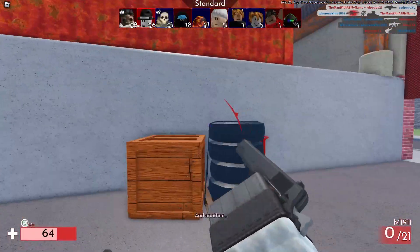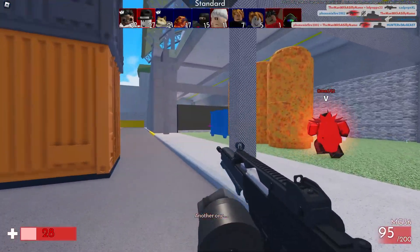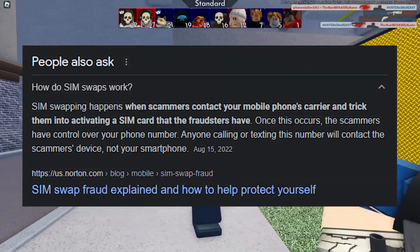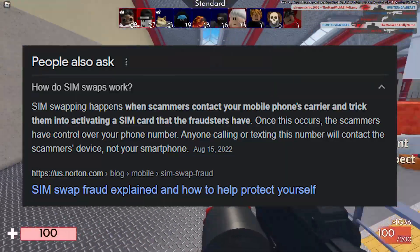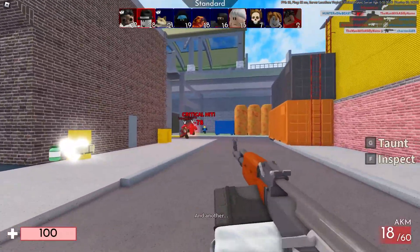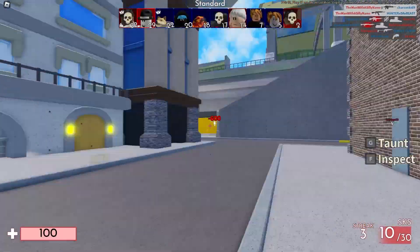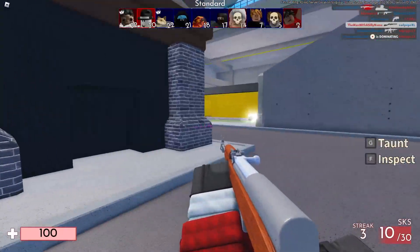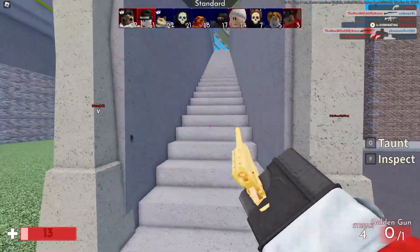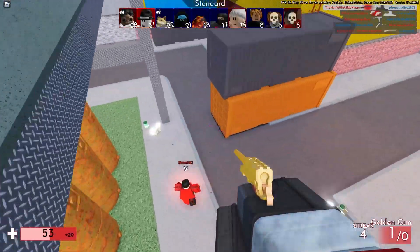The fifth tip to secure your Roblox account is: don't add a phone number. You might be surprised to hear this, but adding a phone number to your Roblox account can actually make it less secure. This is because of a method known as SIM swapping, where someone calls your phone service provider pretending to be you and redirects text messages to their phone. If someone does this, they can click 'forgot password' and use your phone number to recover your account, since any texts will go to their phone. Some Roblox developers have actually fallen victim to SIM swapping and got their accounts hacked this way. You can call your phone service provider and ask them to add a PIN to your phone number to make this less likely. But personally, I don't have my phone number added to my Roblox account.